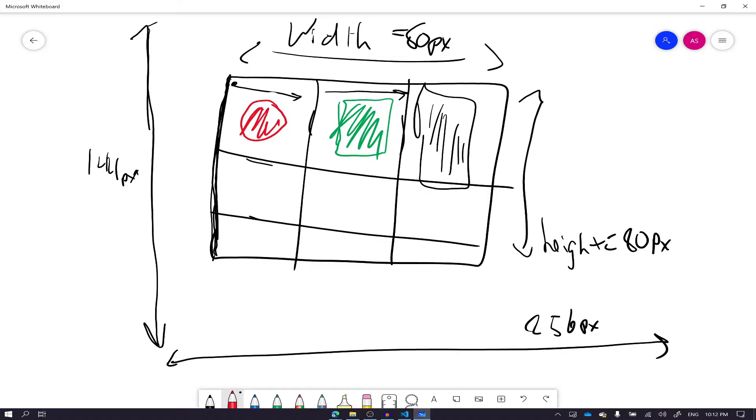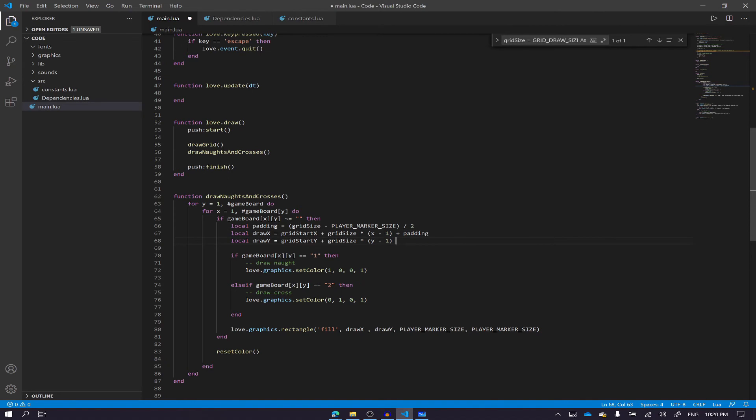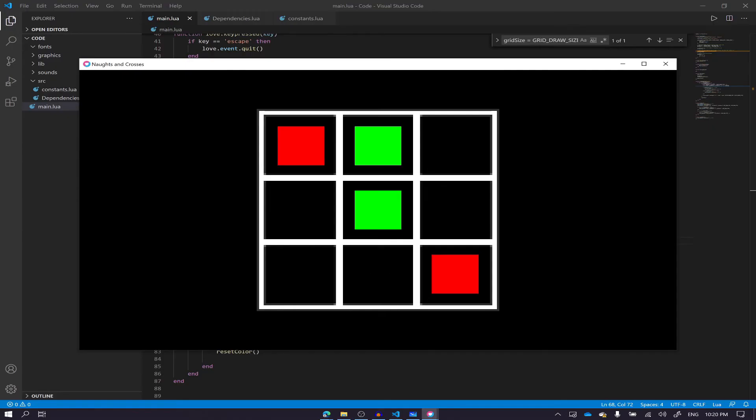Let me check what the grid size actually is — 33.333 repeating. I don't want to deal with any fractional values, so let's convert this into a nice square. Let's also make sure everything is padded properly. Perfect — everything is centered. Now we're going to add the ability for players to choose their spots and implement a turn system.